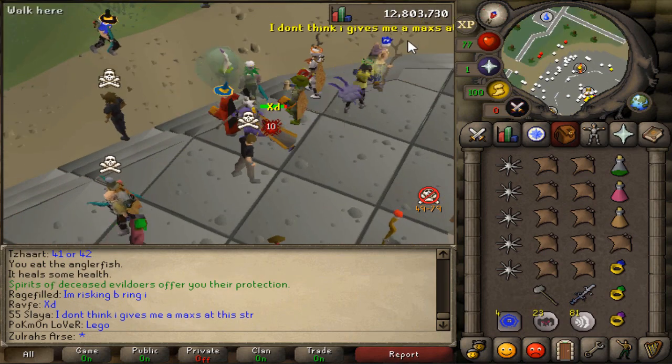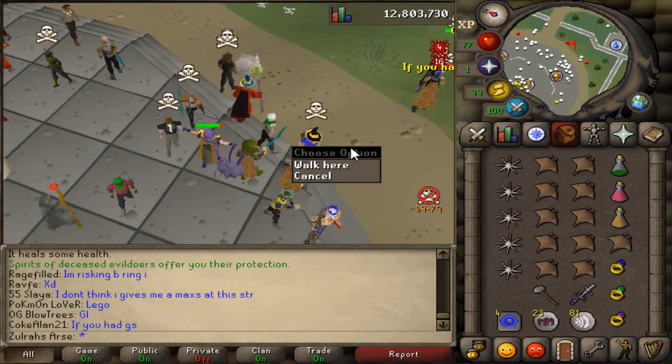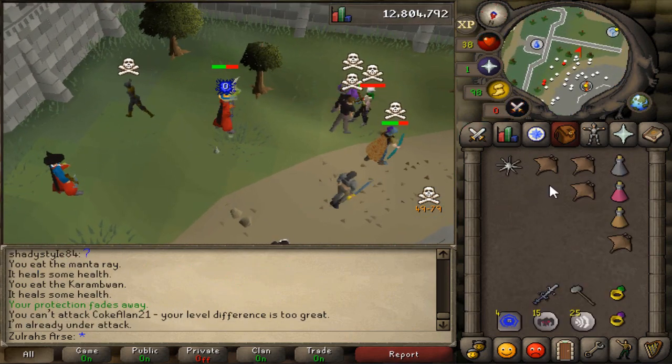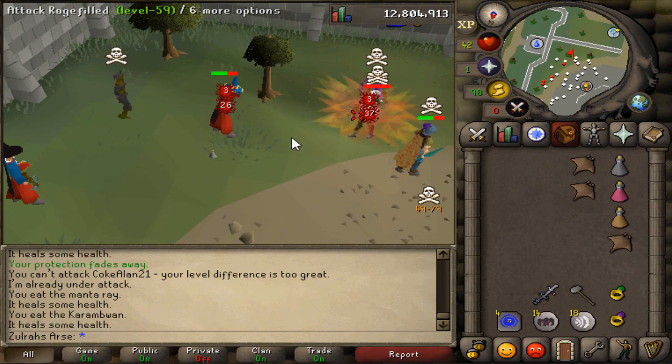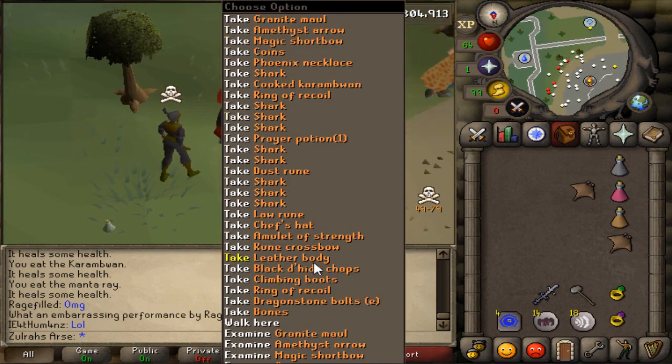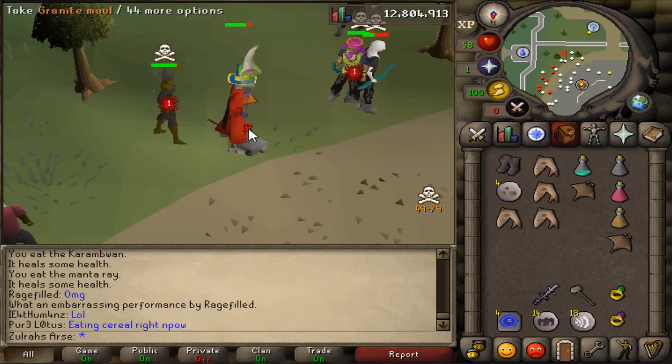I'm risking B-ring I. Well, we discussed this — this guy's a baiter. Oh! Gotta be dead. Yep. Said he risked a B-ring I but doesn't. Guaranteed. See, here's the contrast — here's every other PvPer.